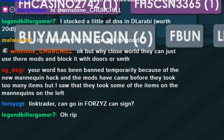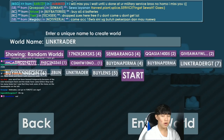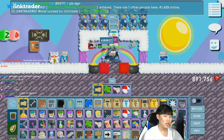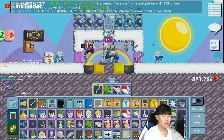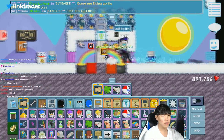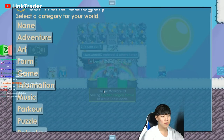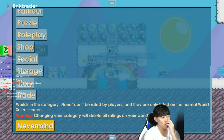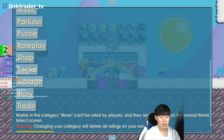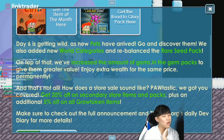I saw that they took some of the islands on the mannequin on the left. I know there's a collection of new IOTM. So anyway, what did they update today? New world categories? Let me check. Is there a new category? I have something to tell about this update.